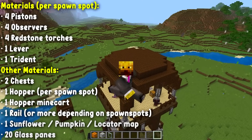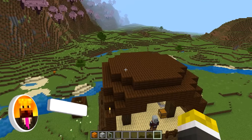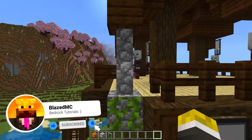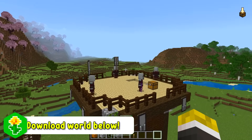Now finally, with all that out of the way, we can get into the actual tutorial. The first thing you want to do is remove all of the stuff on the top of the outpost — we don't need any of it up here. Go ahead and get rid of all of it. I've got the whole top area removed.